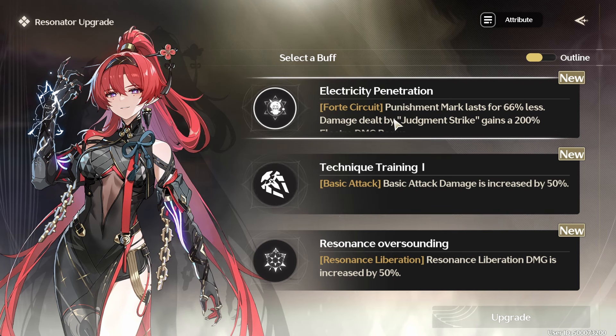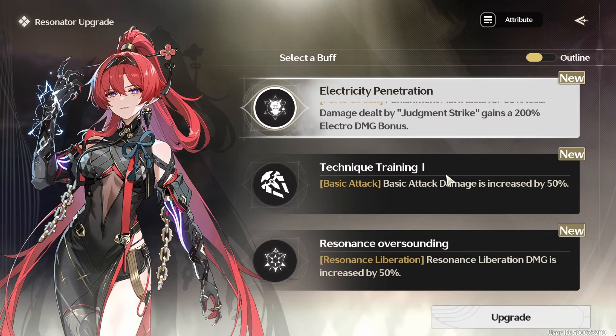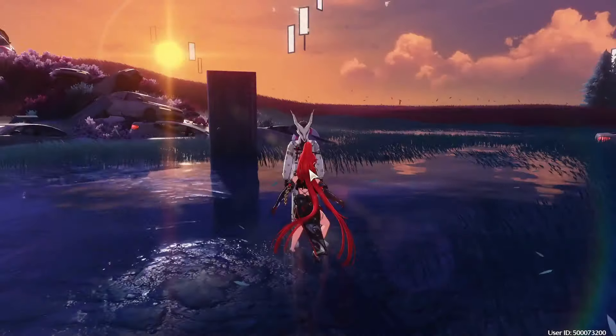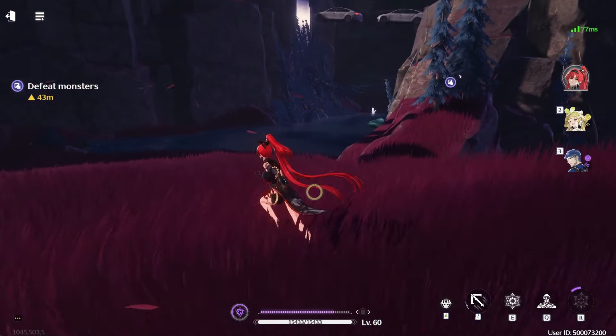Let's see what we got here — Forte Circuit. Punishment Mark lasts for 66% less. Why though? Judgment Strike gains 200% electro damage bonus. We'll do it anyway. Stamina increase — that's perfect because of how much I might want to be plunging right now.